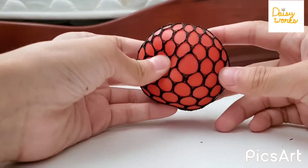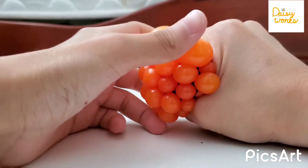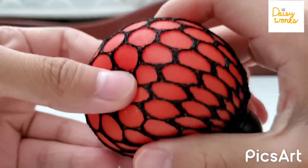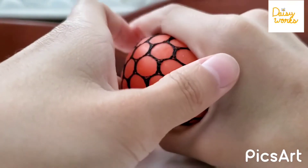My next favorite fidget is this mesh stress ball. What's really cool is that it changes color — it's red right now, and when you squish it, it turns orange. I just really like this, it's pretty cool. I like squishing each of the little bubbles.